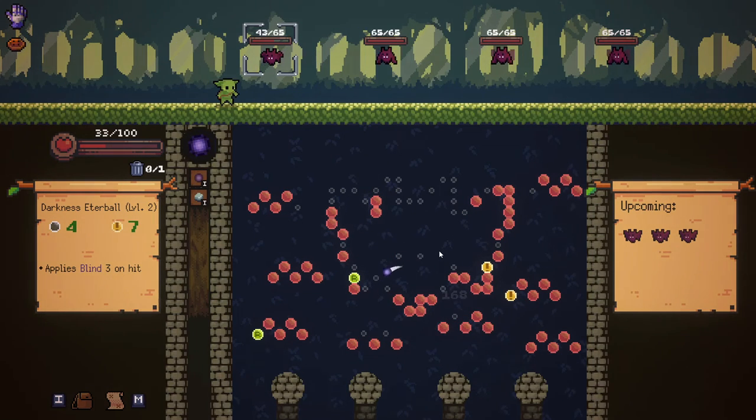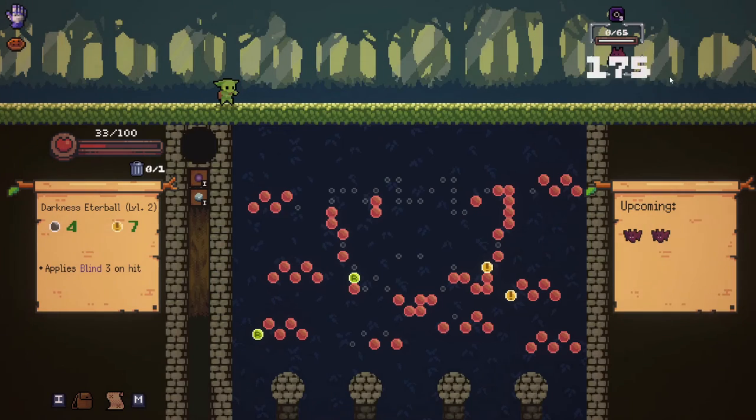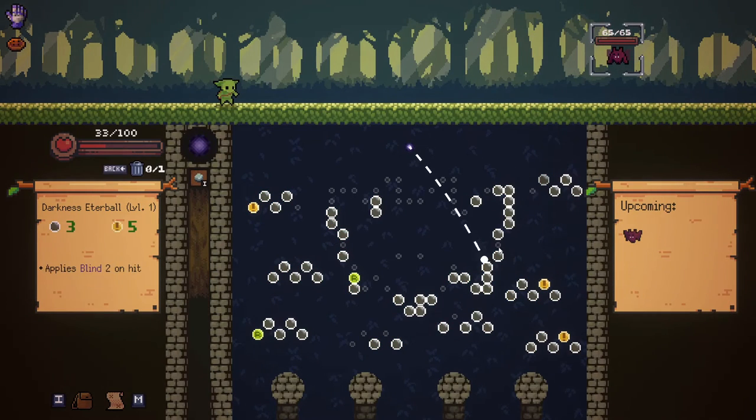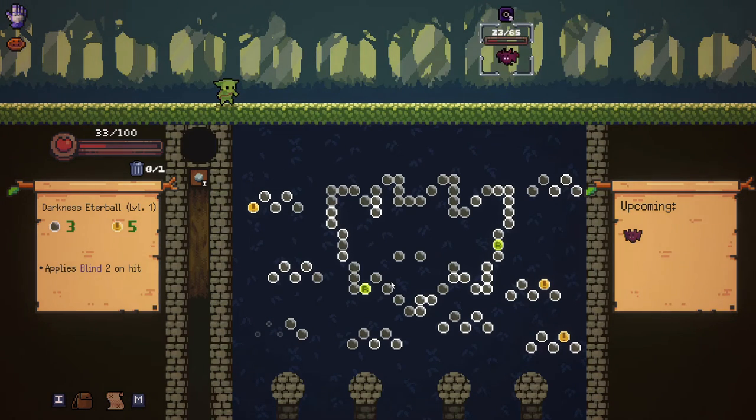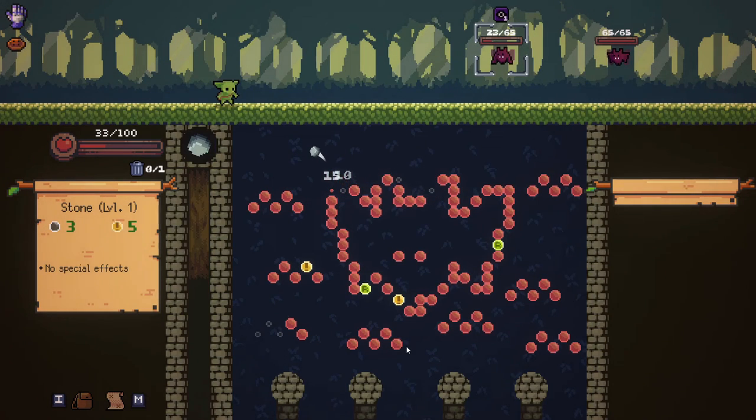I hit both bombs — so that's gonna clear out all the bats on the field. This could go really well. Both bats come out, clear the field. Nice. Where's the reset? Reset's down there — that's gonna be kinda hard to hit. Oh! Physics has yet to fail me. Oh yeah, that first bat's dead. 60 damage — that's a solid hit.